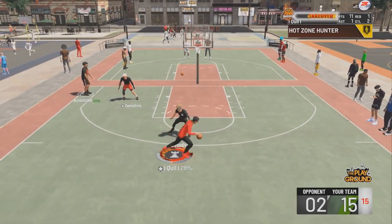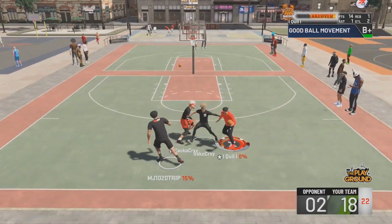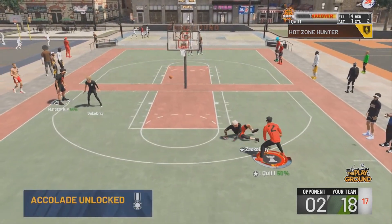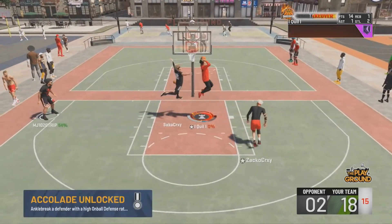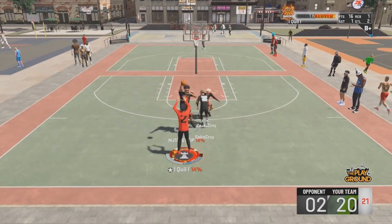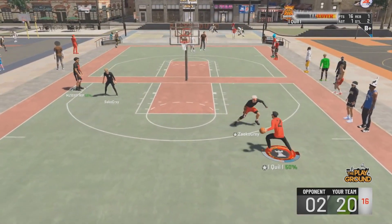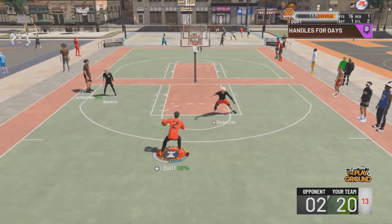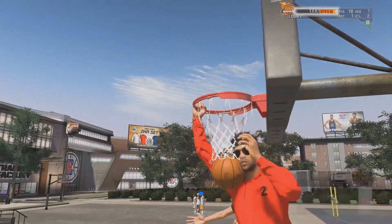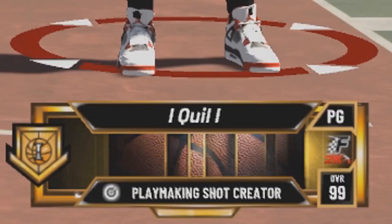Now with takeover I'm spamming snatchbacks, but I'm still doing the Steph Curry size-up throughout — cooking him with momentum, cooking him with Steph Curry size-up back to back. The Steph Curry size-up on the two-way slashing playmaker is essential. It's so fast combined with Hall of Fame Quick First Step, 99 speed with ball, 92 driving dunk, and the fastest dunk packages. Make sure you have the same dunk packages I showed on this build.